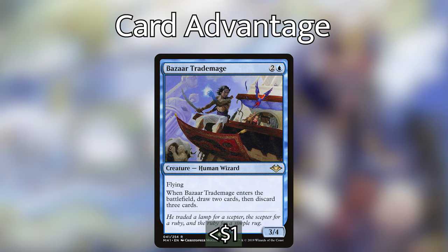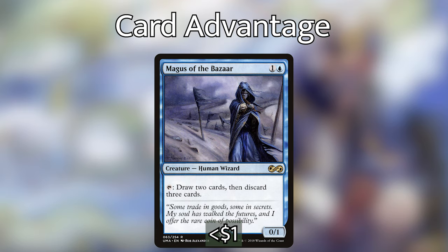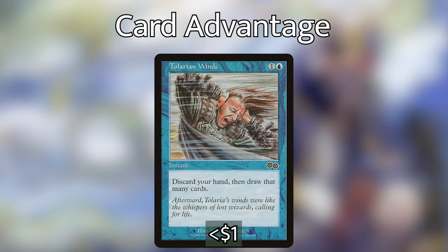Bizarre Trade Mage enters the battlefield letting us draw two and discard three, so with Rielle we walk away with five cards. Jace's Archivist has an activated ability for blue and tap to do Windfall. Magus of the Bazaar lets us tap to draw two and discard three. Magus of the Wheel is another budget Wheel of Fortune — pay one and a red, tap and sacrifice it to make each player discard their hand and draw seven. Tolarian Winds lets us discard our hand and draw that many cards at instant speed on an opponent's end step.